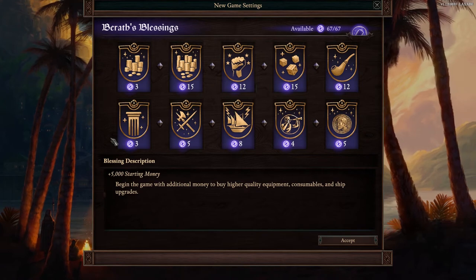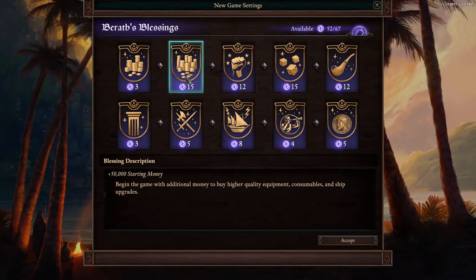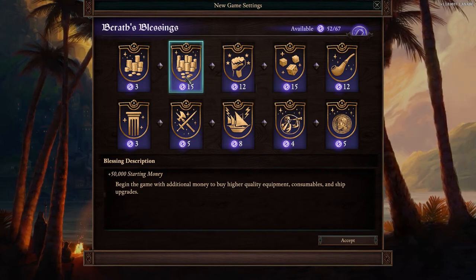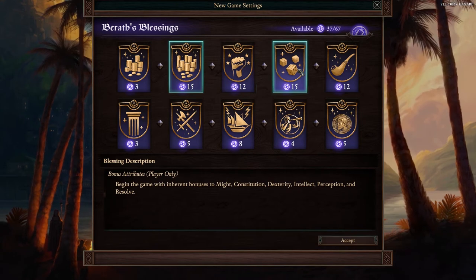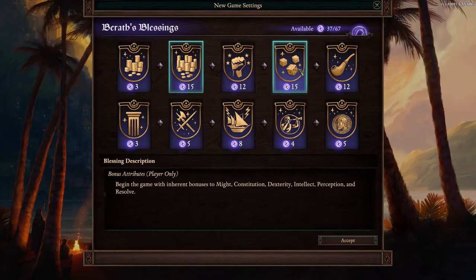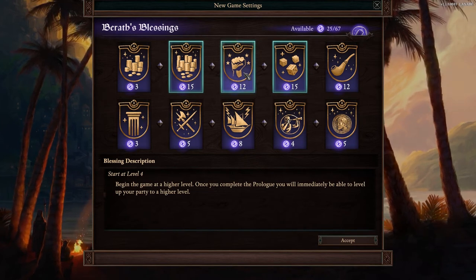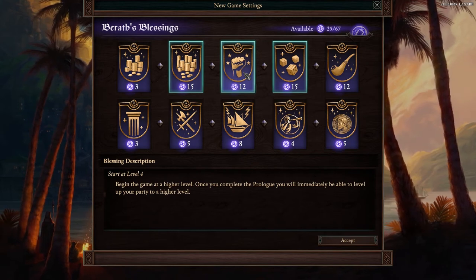Let's start with the blessings I'm going to choose. The first is the 50,000 coins starting bonus, which will let us get one of the bigger ships very early in the game. We can outfit it with better weapons to increase ship combat and also spend money on adventures. The second is the plus two to all stats — you start with 12 as the baseline instead of 10. The next is beginning the game at level four, which speeds things up since you'd normally reach level four after completing Port Maje, about four or five hours of gameplay.